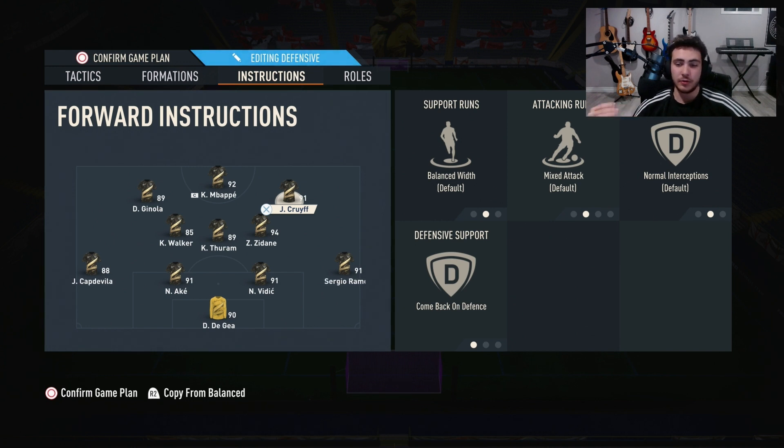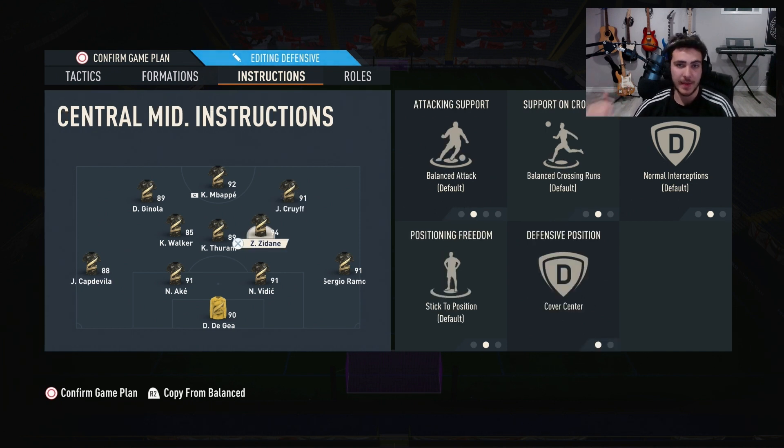This is vital — do not change this. For Don, your box-to-box midfielder, he's balanced everything, but make sure to put 'cover center.' This ensures he becomes a defensive midfielder when Kreif drops, acting as a second defensive mid in the 4-4-2. For Thuram, do 'cover center' and 'stay back while attacking' so he doesn't go too far up but still provides support and can be that first pass into a player at the top of the box.